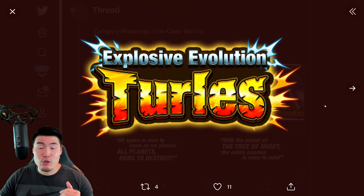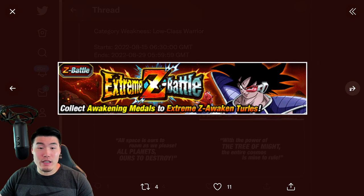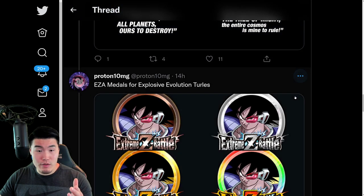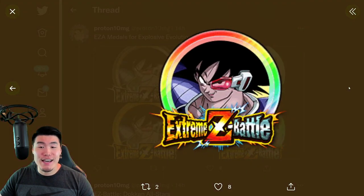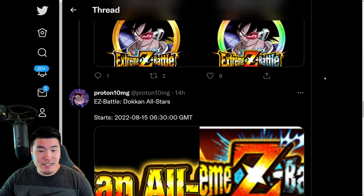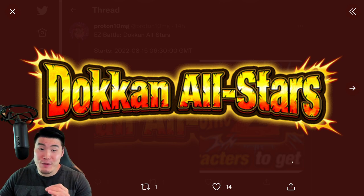We have the Extreme Z Battle assets for the AGL Turlis — some banners and some quotes, and we also got the Extreme Z Awakening Medals for the Turlis as well. If you guys are curious about exactly what he does after his Extreme Z Awakening, I did post a video about an hour ago breaking all of that down, so feel free to go check that out.